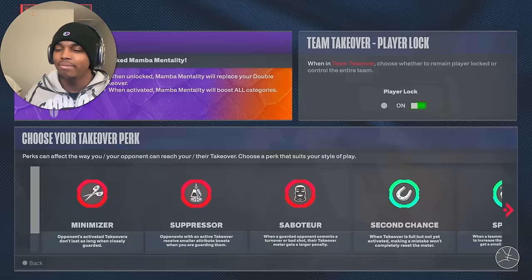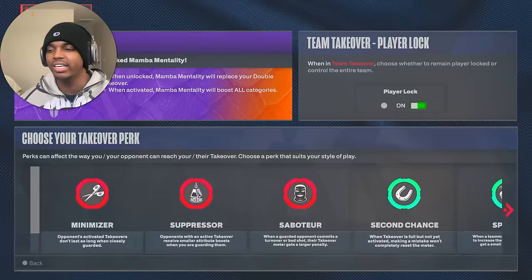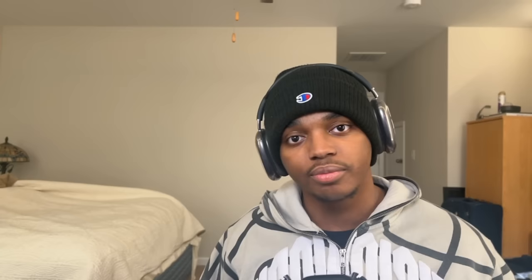Last thing: make sure you have your takeover perks equipped — whether it's Extender, Sponge, or Accelerator — make sure you have that equipped. A lot of people forget this is a thing. And you don't need boost, you don't need to be buying Gatorade for this — you're literally playing on rookie. That's the video!